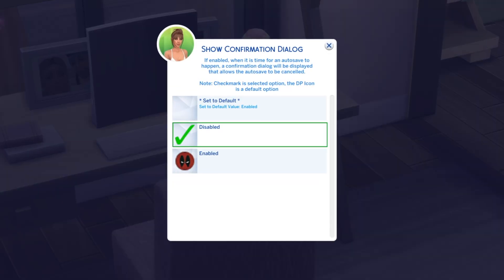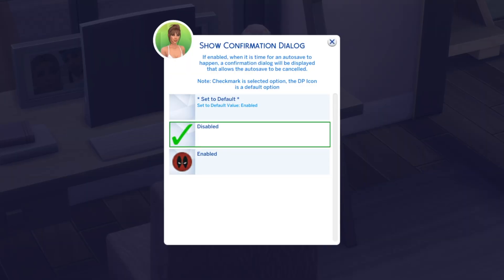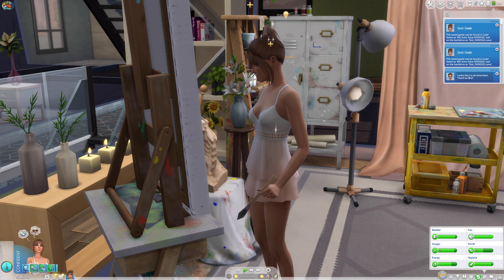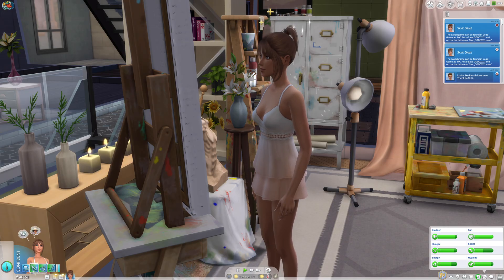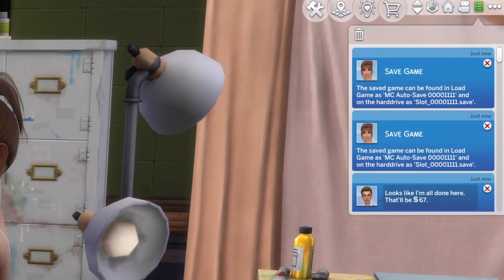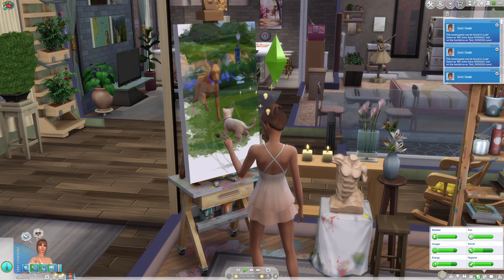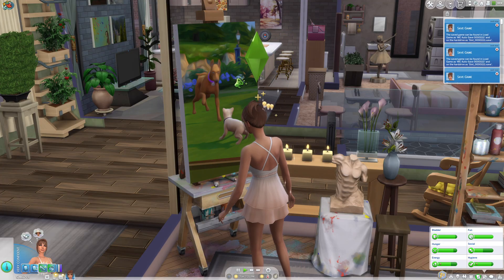Having the confirmation dialogue show up could be good if you're not sure you want to save, or if you have less frequent saves. But for someone like myself who saves every sim hour, that gets old real quick. If you disable it and you're worried you won't know if your autosaves are working, don't — because in the top right-hand corner, you will always get a prompt, which is way less intrusive, letting you know that your autosave has been stored just fine.